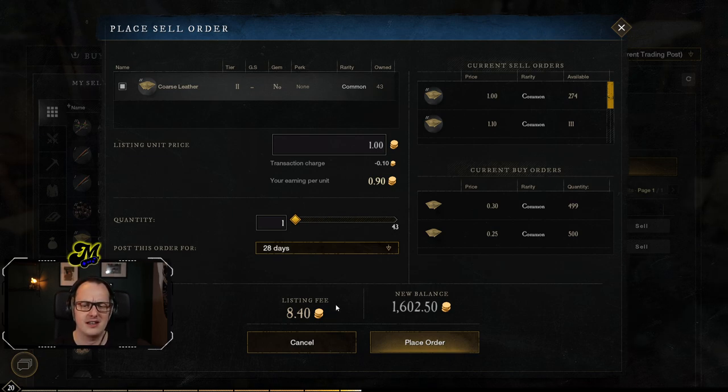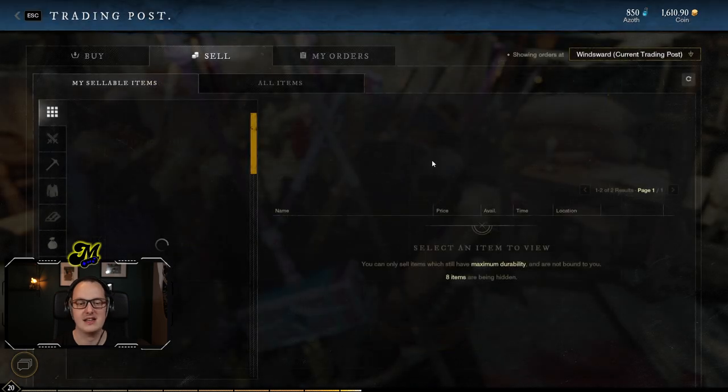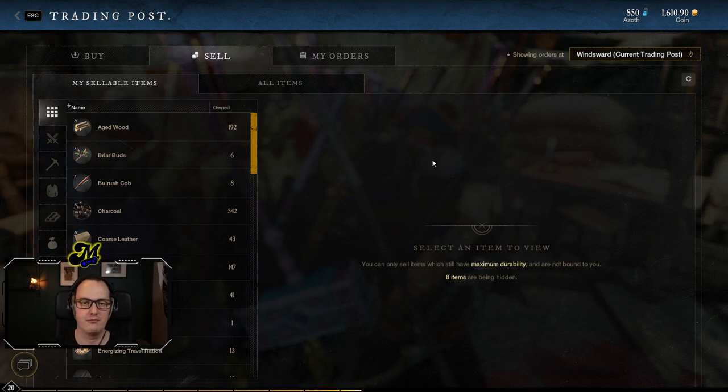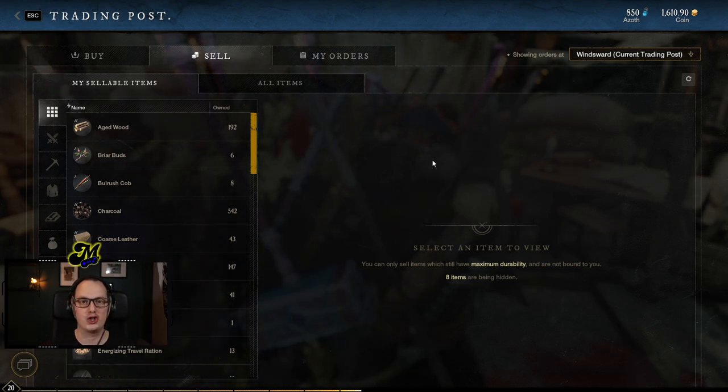In most games, the markets tend to fluctuate up and down, so I wouldn't recommend posting things for a full month unless you're super confident they'll sell. This system takes away a little bit of the necessity to be fighting — what I often refer to as playing Auction House PvP in World of Warcraft. The buy order and sell order system makes it a little bit more simplistic.